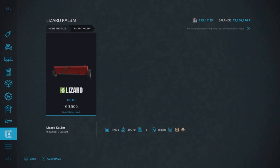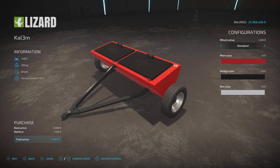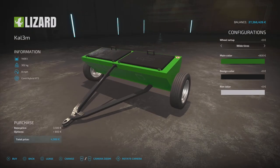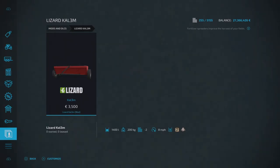Then we've got the Lizard KAL 3M by Sluches Modding — a spreader, so you'll find it under tools and fertilizer spreaders. It's £3,500 to buy, 1,400 liter capacity, two slots on console, runs at eight miles per hour, and will hold solid fertilizer and lime. It's a pin hitch attacher. Tire options: wide or standard. Main color changes the red body; design color changes the covers; rim color is self-explanatory. That is the Lizard KAL 3M.